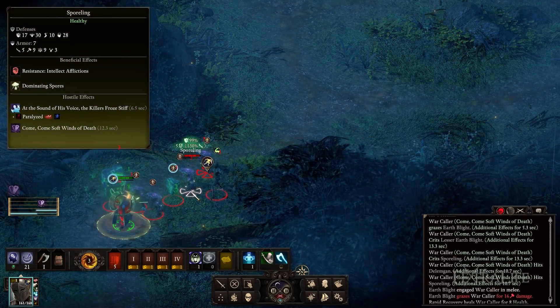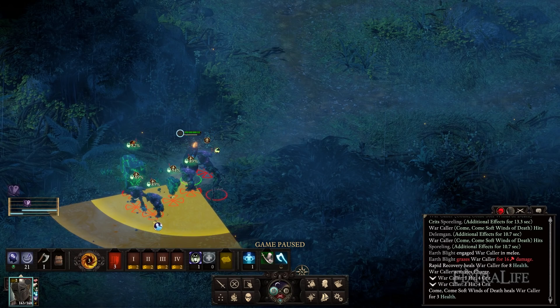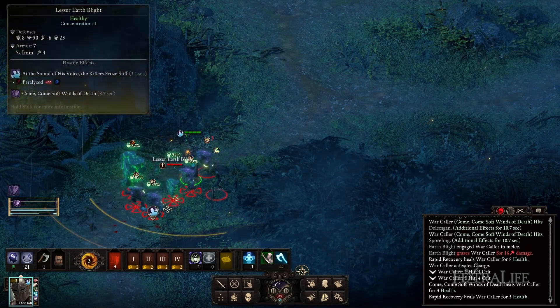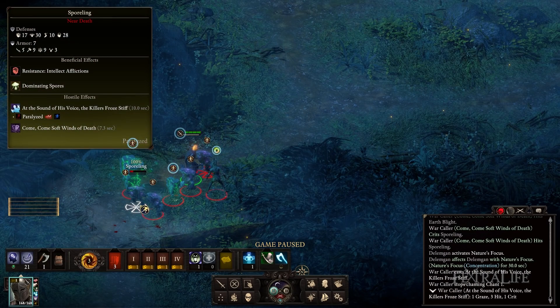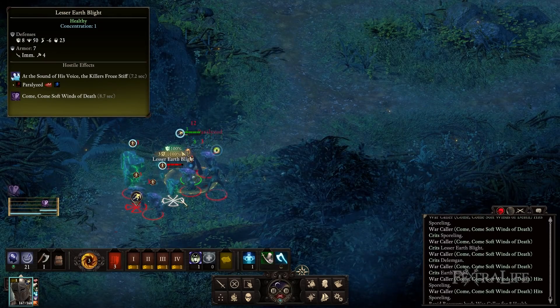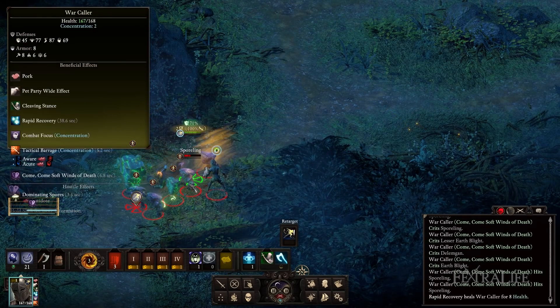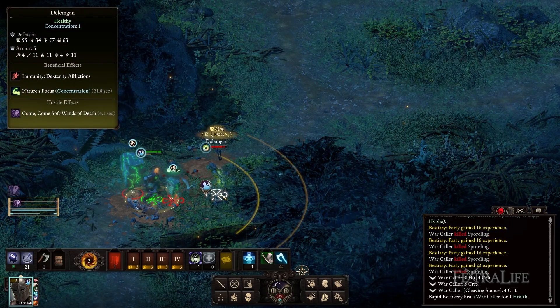If you're playing a Warcaller you are most likely going to be doing the majority of your damage with weapons or chants. This is because outside of Disciplined Strikes, fighters don't possess many abilities that increase the effectiveness of casting. In this guide we're going to be focusing on the martial version of the Warcaller that augments the fighter's weapon abilities with the chants and invocations of the Chanter, specifically with melee weapons and chants and invocations that work well in melee range.